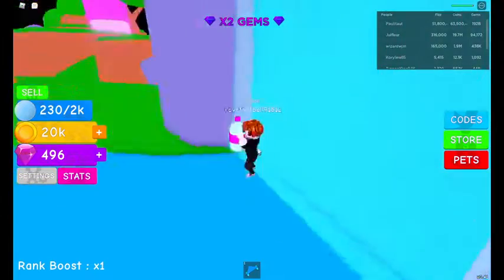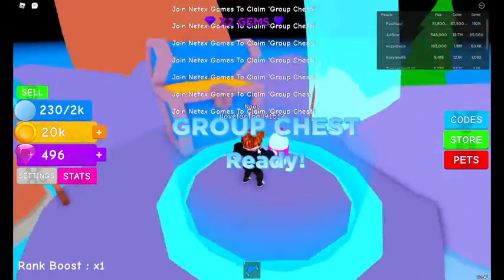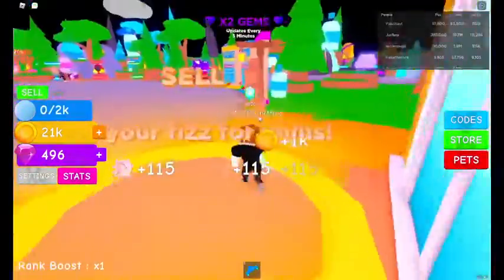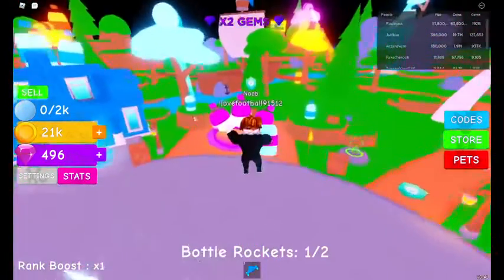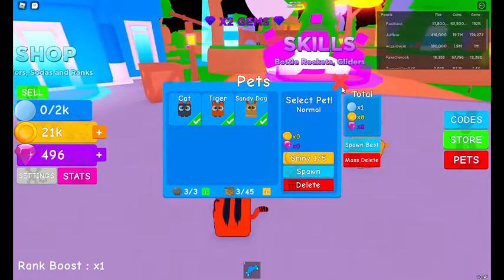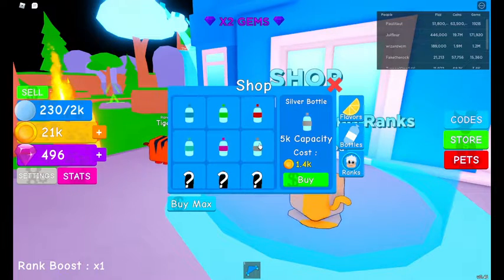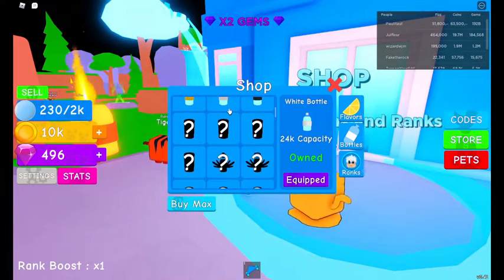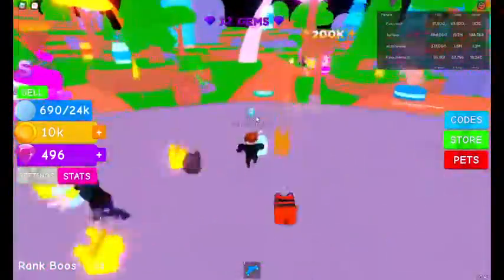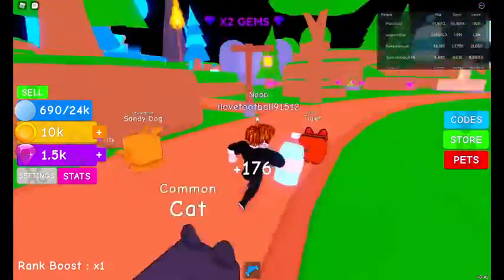Did I join the green group? I don't think so. I can't claim this chest, oh well. We have 20,000 coins right now. Is my Pepsi equipped? They are not - well, that's not good. Spawn best - all three obviously. Oh wow, that's 43,000! We can buy more of this - that's nice. You can hold 24,000 now.